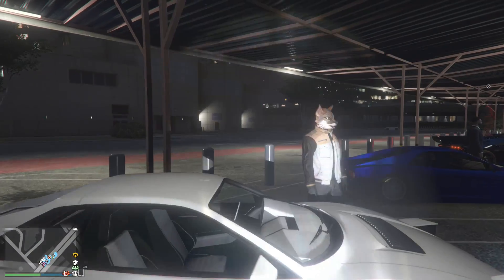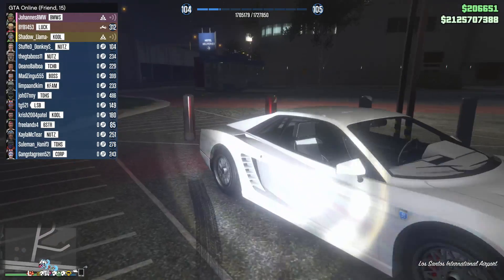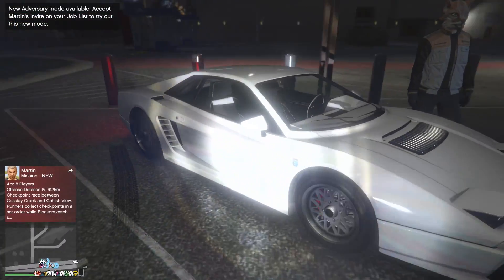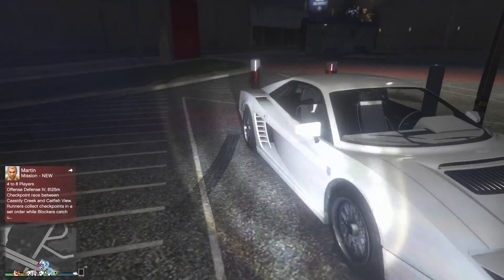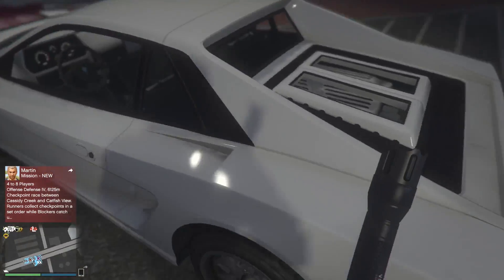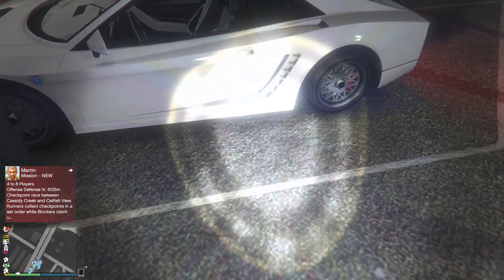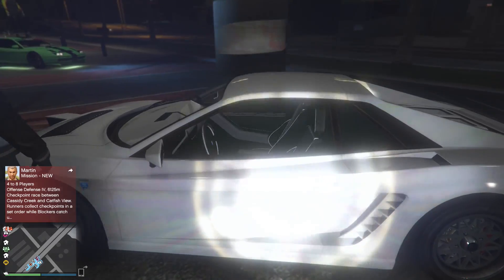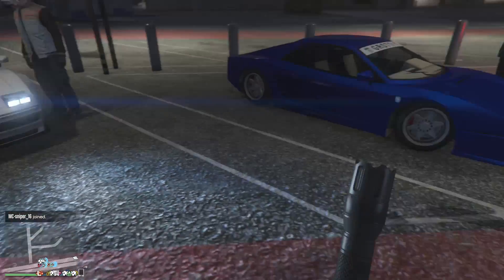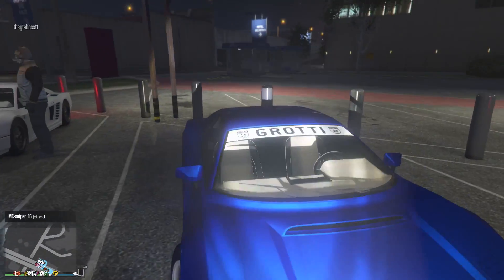First up we have GTA Boss rocking the Miami Vice Cheetah Classic. It looks so freaking beautiful — I love the simple design he went with, just all white. He did change the rims up and put white on the interior. Yeah, I just love this car, it looks so cool.